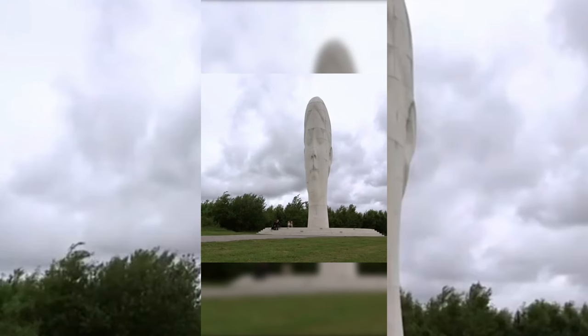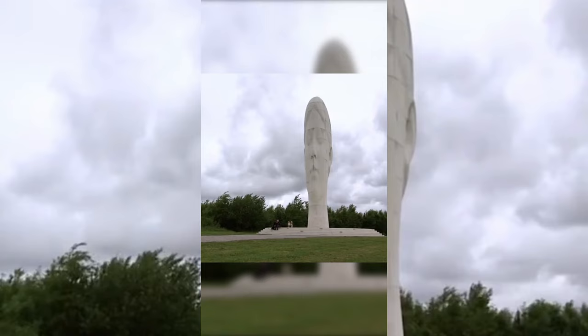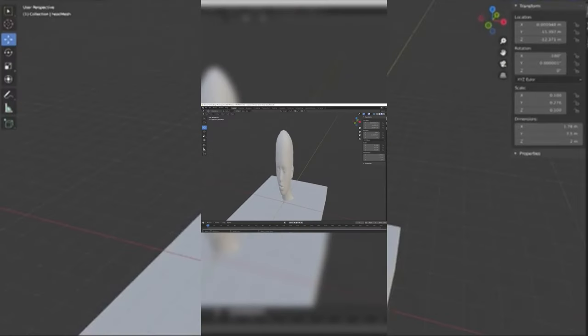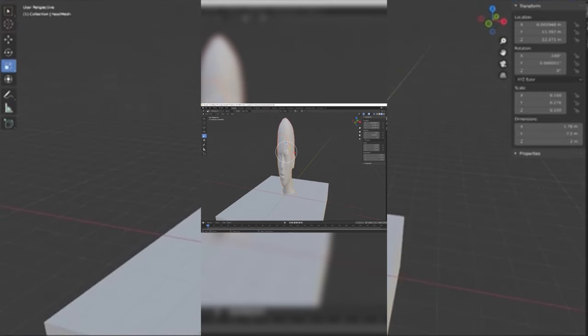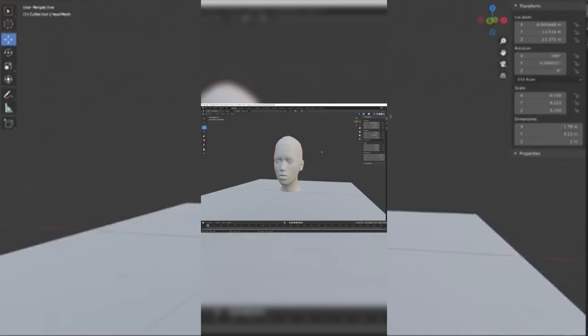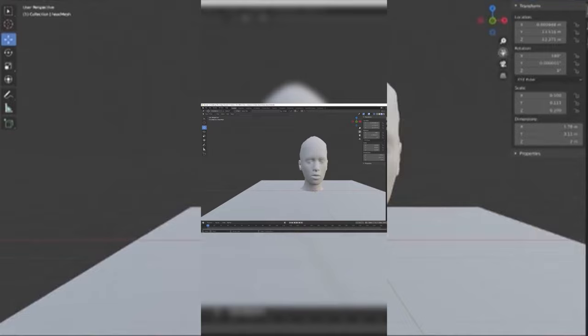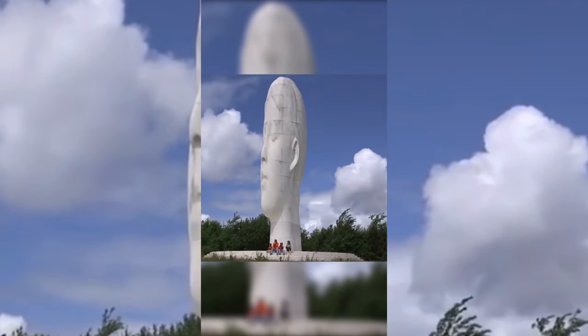Whoever imported this model did not scale it properly — it's way too stretched in the Y-axis. I can teach you how to fix this using Blender. Over here in Blender I'm going to select the model, then go to the scale tool, and adjust the Y-axis. As you can see the model is starting to look a lot more normal. Hopefully the developer can come back in and fix this model because it looks way too stretched for the scene. Thank you very much for watching.